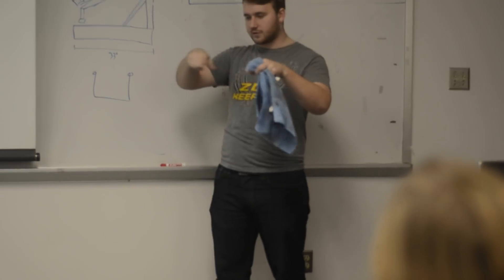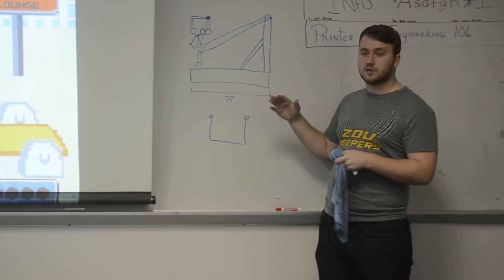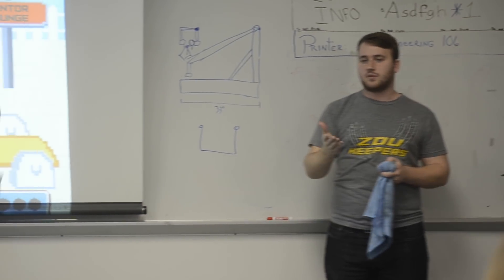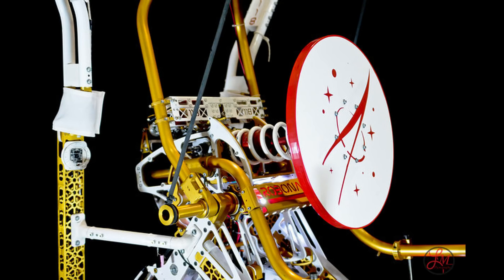We assumed most teams would be able to get to the switch, so we wanted to try the higher part of the scale. We considered launching cubes up there versus setting them up there, and we decided we wanted to launch. We debated catapults, a linear puncher, and things like that for a little while.